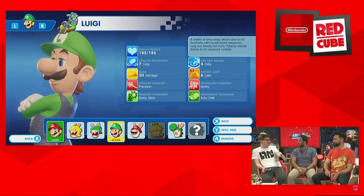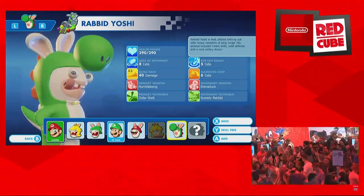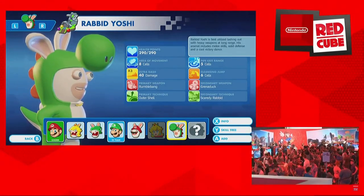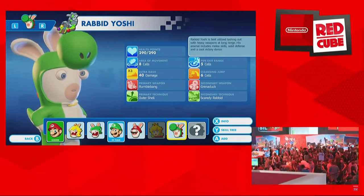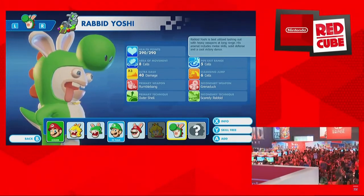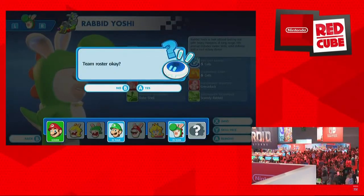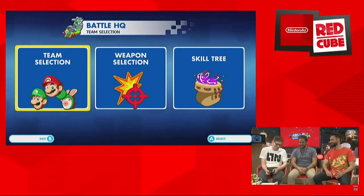Luigi's primary weapon is precision, so he can shoot very far away. There are some high grounds on the map as well - if you manage to put him there, you get a damage buff. You get extra damage if you're attacking from the high ground. And then we get some raw damage with mobility from another character. And that one is probably the craziest of the Rabbids - it's so effective.